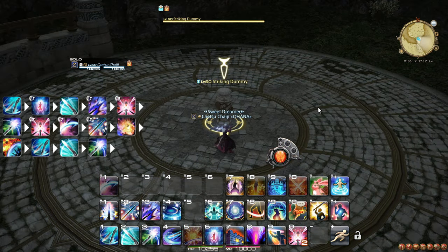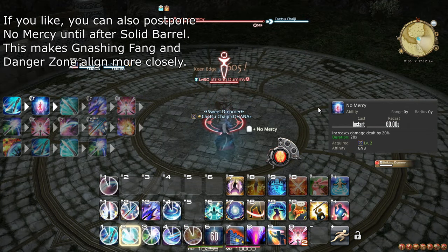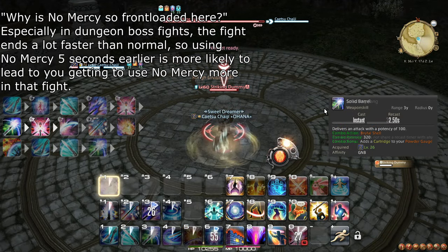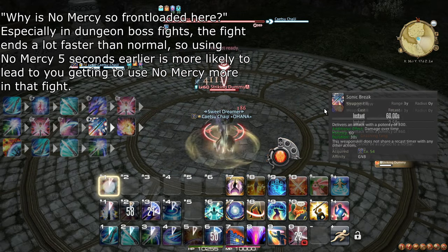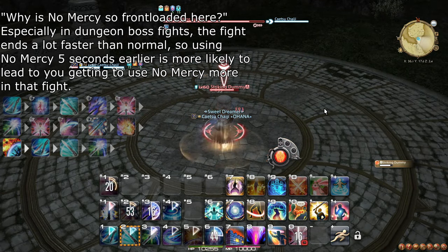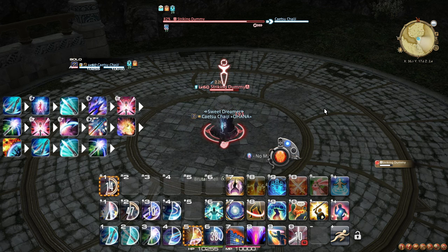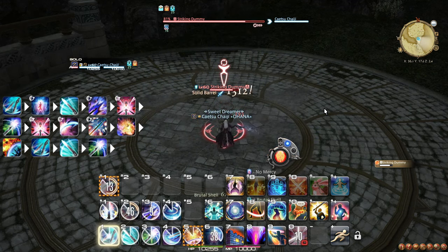For an example opener, you can use: Keen Edge, weave No Mercy, Brutal Shell weaving Danger Zone and Rough Divide, Solid Barrel weaving Rough Divide again, Gnashing Fang, Sonic Break, Savage Claw, Wicked Talon, Keen Edge, Brutal Shell and Solid Barrel — with the Solid Barrel at the end fitting inside the window if your recast timer is fast enough.